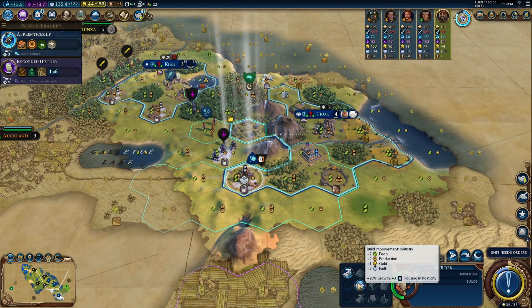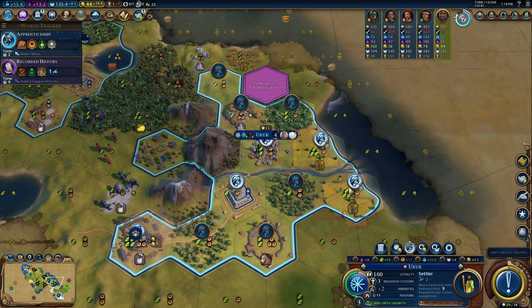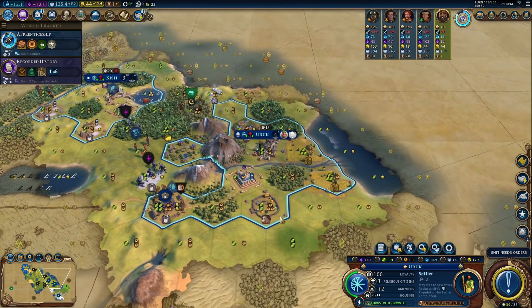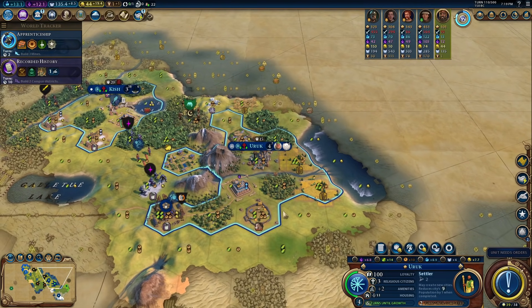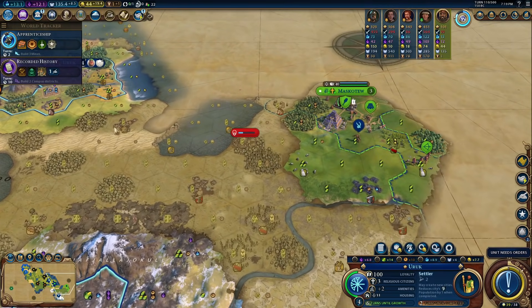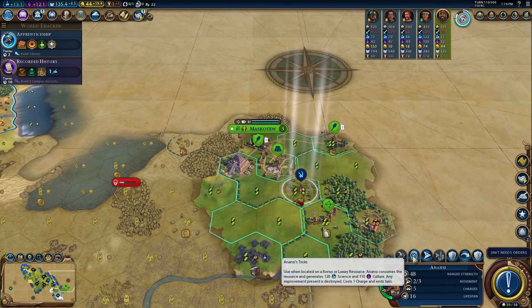Putting in our first industry. We're putting our capital towards 20% growth and 3 housing in this city. We're definitely working that tile — I'd rather work this one than the ziggurat right now. We're getting a lot of science because we want to grow and get production as much as we can in our capital, since we're building a ton of settlers there. We do not have the provision promotion, but we are getting a lot of our science and faith from our hero.